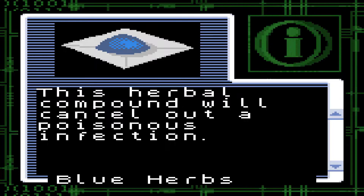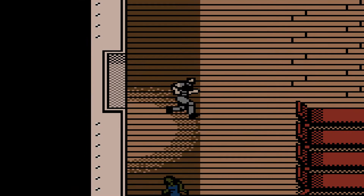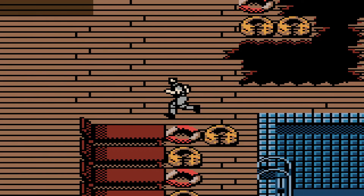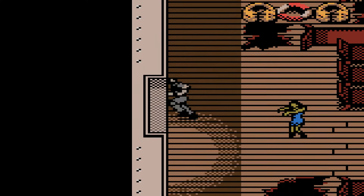We find some blue herb. The herbal compound will cancel out a poisonous infection when you fight the female zombies, so let's go back — I always want to make sure I have one of those. I'll either have to fight her or get her to chase after us so I can run around her because of where she's at.